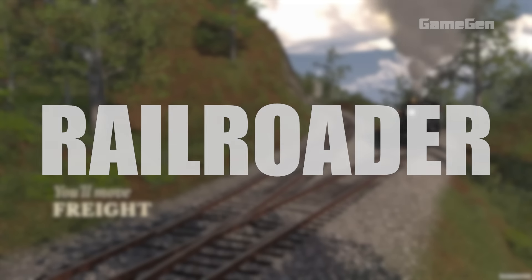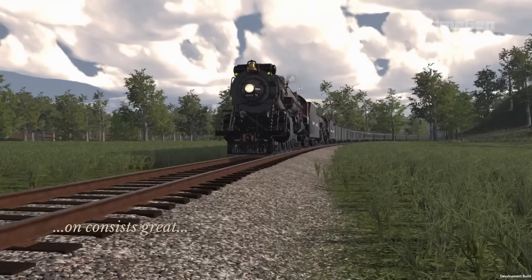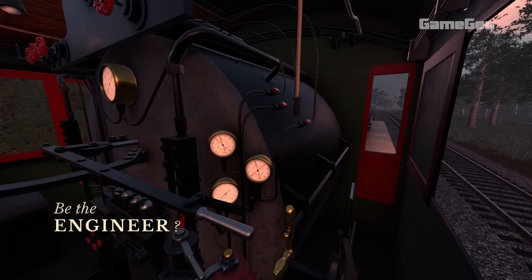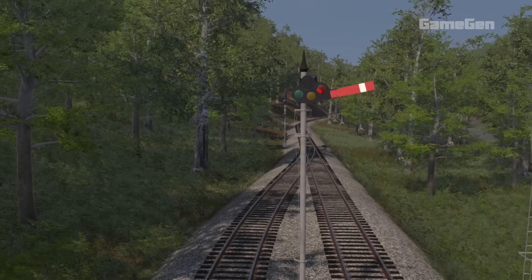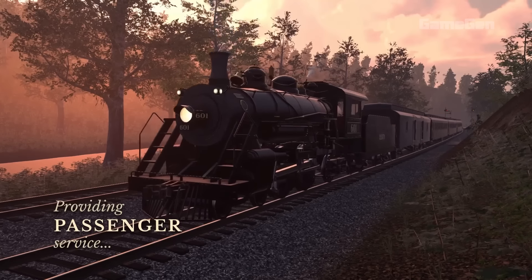Railroader is a train simulator set in the Appalachian region during the transition from steam to diesel engines. It focuses on realistic train operations, like moving freight cars and transporting passengers. There are two modes: company mode, where you manage your railroad, complete deliveries and expand your operations, and sandbox mode, where you can play around with any equipment without restrictions.